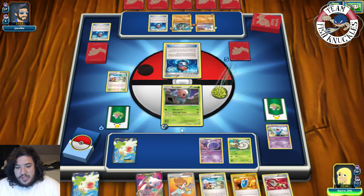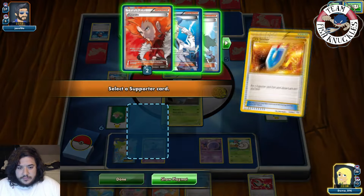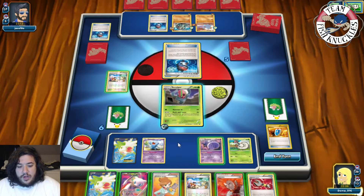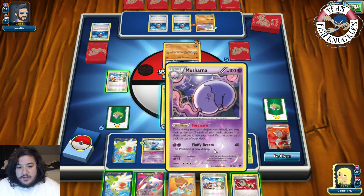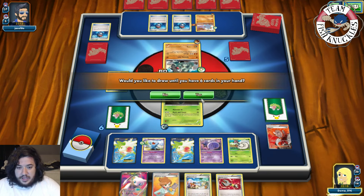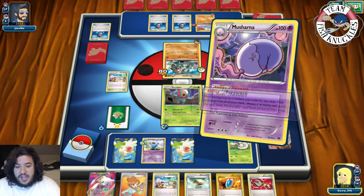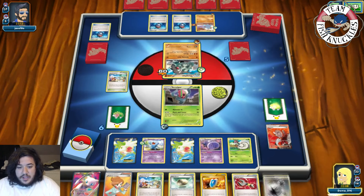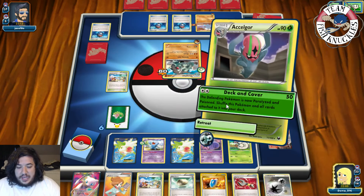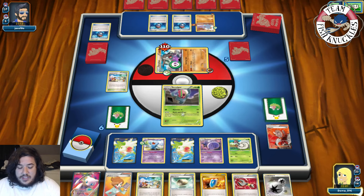On our turn we get a Wobbuffet. We put it down, VS Seeker for a Lysandre, and Lysandre up the Furfrou. We use Forewarn — look at the top two cards of our deck, grab a DCE for next turn. We use Shaymin for two more cards and get a Float Stone and VS Seeker. We Forewarn again to grab a DCE. Then we go for a Deck and Cover, doing 50-60. That Furfrou will get knocked out coming back into our turn. We send up Wobbuffet — it takes 10 damage from poison but back on our turn we'll take that knockout.